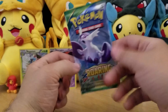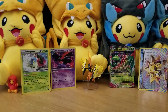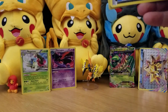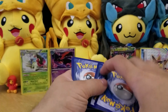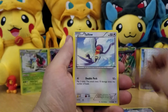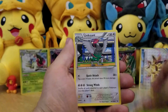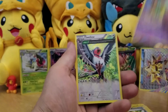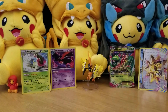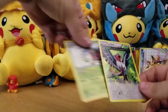And finally we come to our Roaring Skies pack, which I am really hoping has something good. Talon, Electric, Dratini, Execute, Unpheasant, Winona, Mega Turbo, Natu, and a Swallow Hollow. So overall, we got three Hollows and an EX. And a Break.